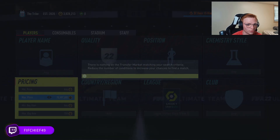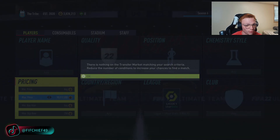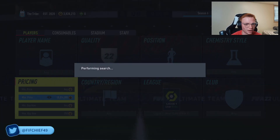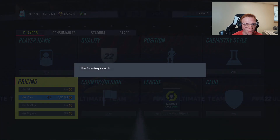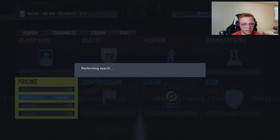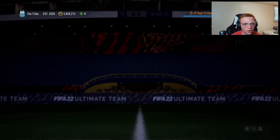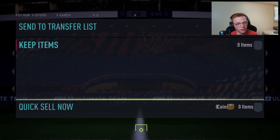After you've bid on those cards and you're waiting for them to expire, you don't want to just sit there and stare at them — that's when we come in with sniping. So we've got league one silvers for 250 or less. You're not going to see as many pop up when sniping, so bidding is still our primary way of getting cards. But one does pop up for 200 and we get it, so it's not too hard.